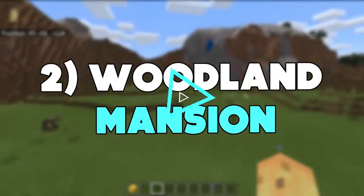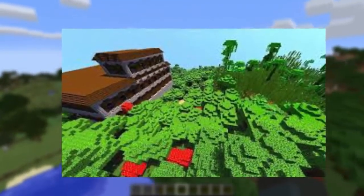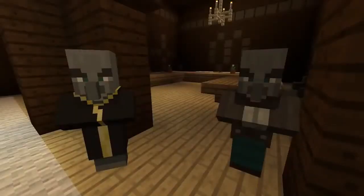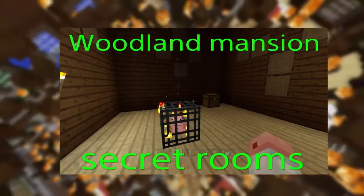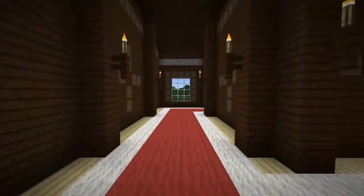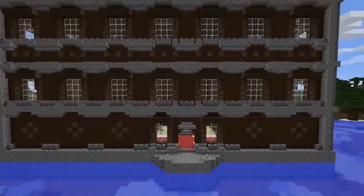Number 2: Woodland Mansion. One of the coolest looking structures in Minecraft is also one of the best overall. Woodland mansions are quite rare to come across, but some of the best treasure is the most difficult to find. There are nearly endless rooms full of fabulous finds in woodland mansions, with valuables around basically every corner. There are even secret rooms within the mansion waiting to be discovered. Players can spend lots of time just wandering through woodland mansions observing the interesting design. Not only do these massive structures look amazing, but they also have an ample supply of great loot, including name tags, diamond armor, and even music discs.